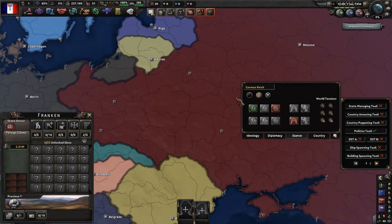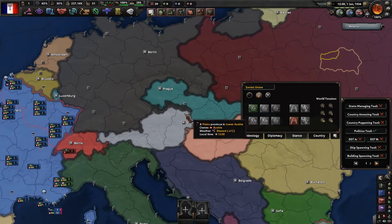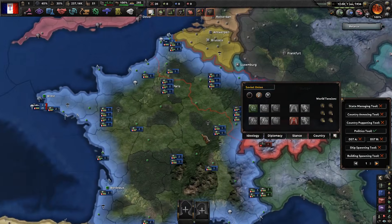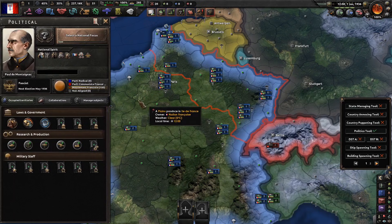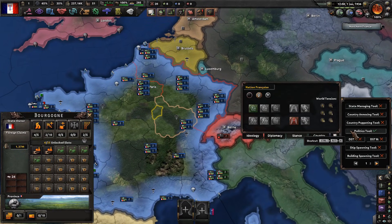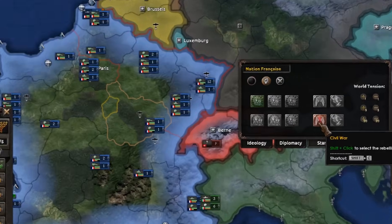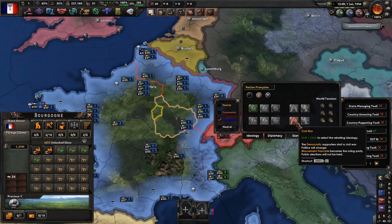You can disband the Axis — that's possible. You can disband all alliances — that's possible. And if you want a civil war in France, you can press this button which makes the second-largest party rebel, or use Shift+C to designate the uprising you want. Let's say a democratic uprising in fascist France.